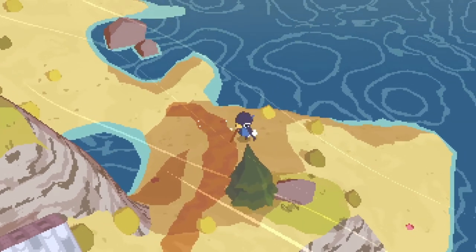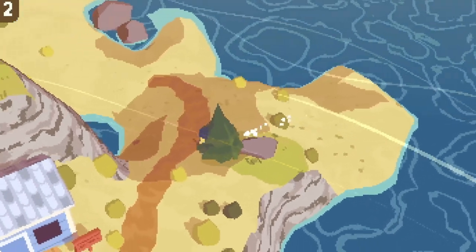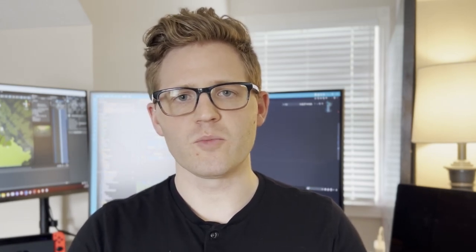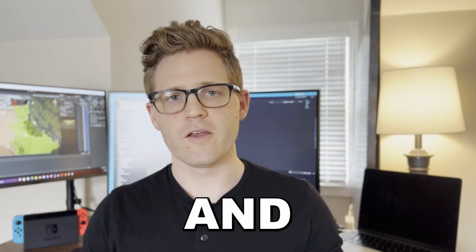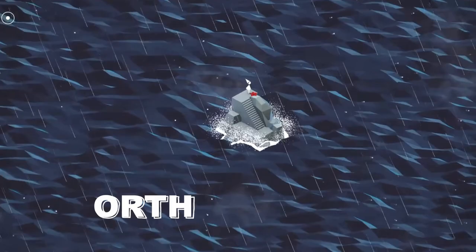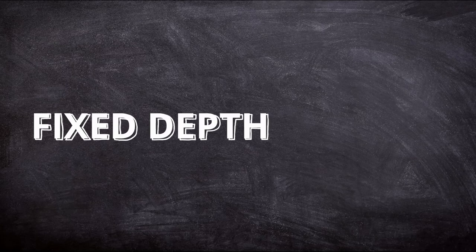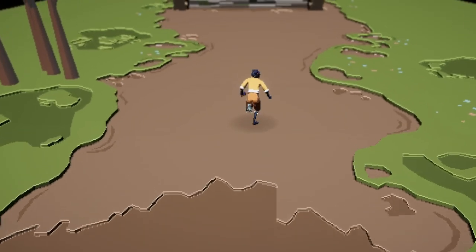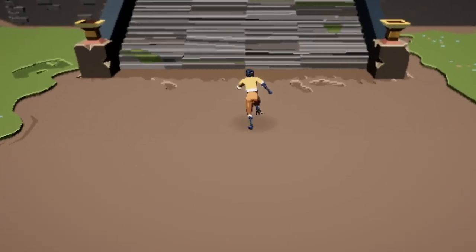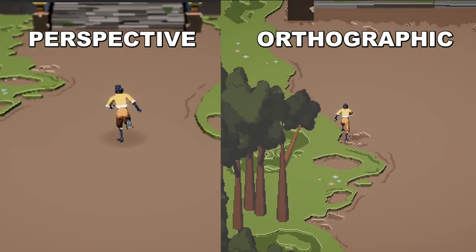Now, there are some amazing games out there that use pixel creep as the style for their game — take the game A Short Hike, for example. In the case of our game, we want it to look as closely like a 2D game as possible, which means we are shooting to eradicate any and all pixel creep we can. This brings us to the second camera style: the orthographic camera. We are using an orthographic camera because it is a fixed depth camera, which means we no longer have to worry about perspective causing creeping pixels. Here is the difference between perspective and orthographic.